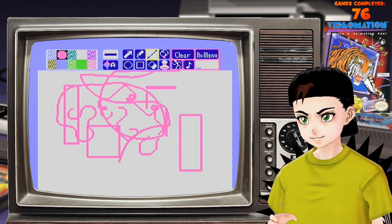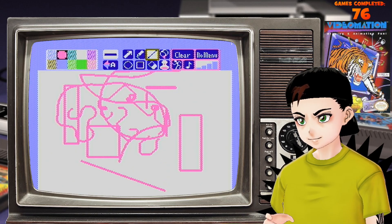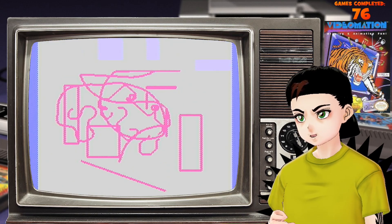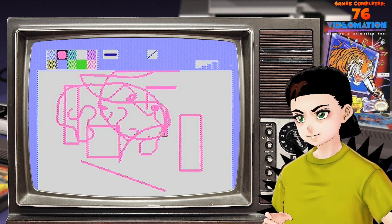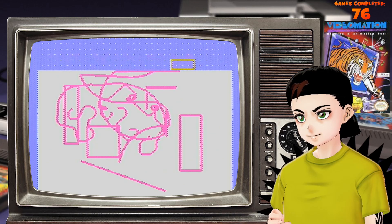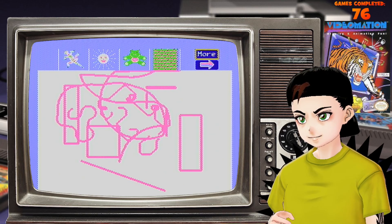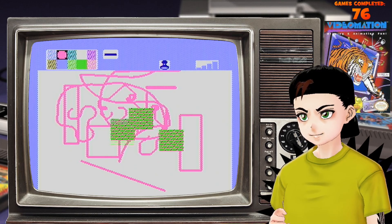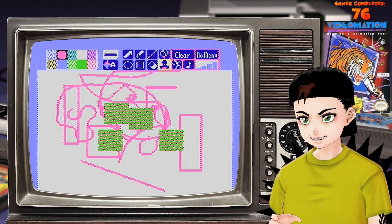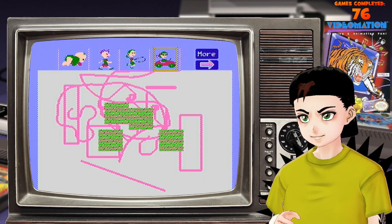Lines. No menu. Oh, okay. Yeah, why would you want the menu there? Let's see — Fill Tool? No. Stamps? Yeah, I mean it's like... it's a shit version of Mario Paint.